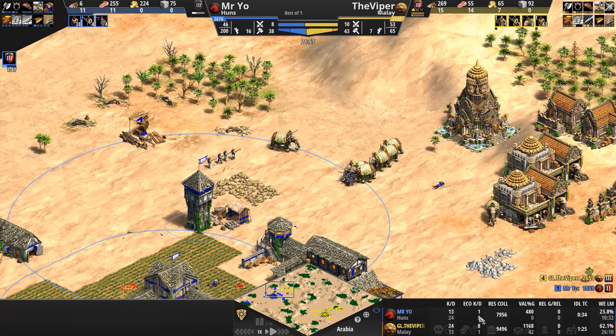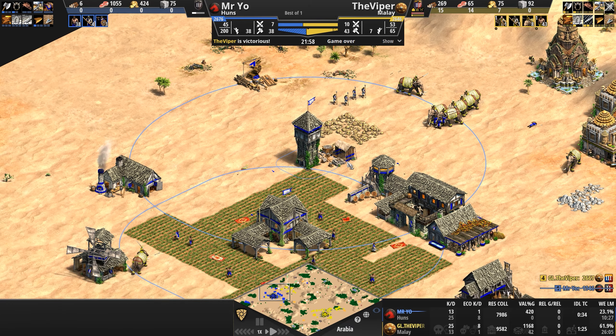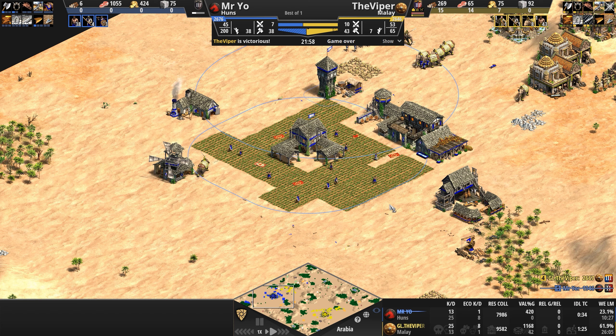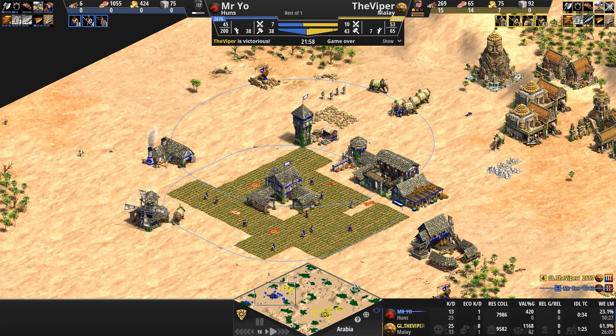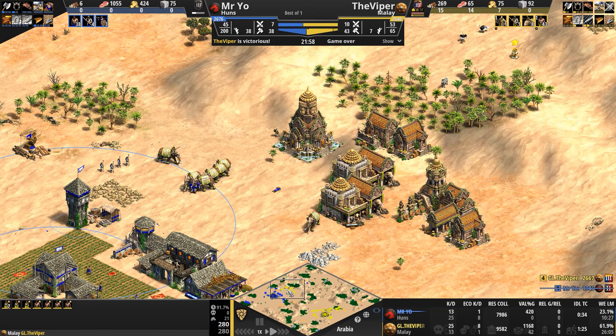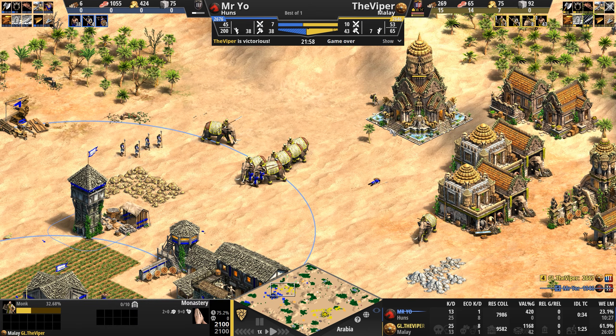But when you're now down eight villagers and your opponent is in Castle — wow. I really figured this would be the point of no return for Mr. Yo. If that statistic was maybe three or four dead villagers, I suspect he would probably stay in. But the Viper with these maneuvers — you see three villagers on gold in Dark Age for the Malay, you kind of suspect a quick Castle Age elephant play.